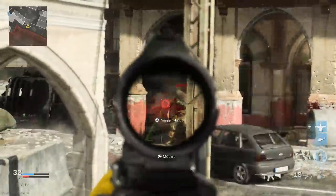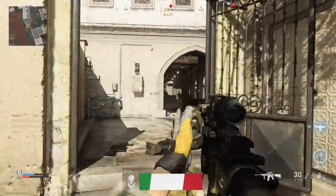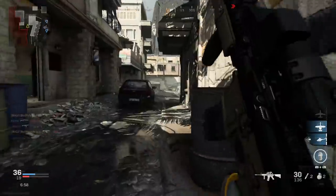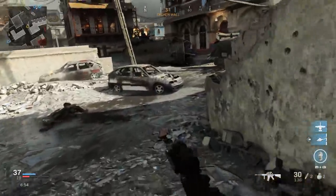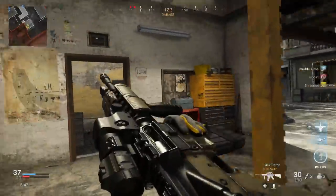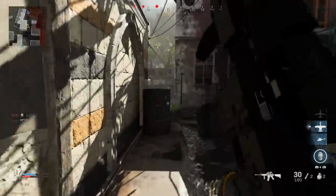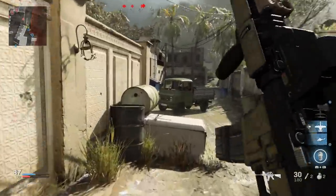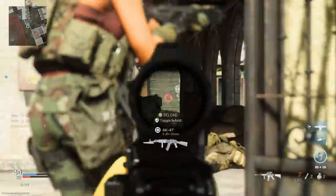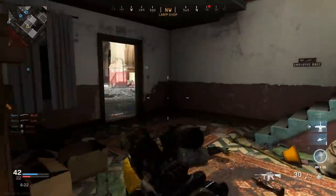I'm starting to use this in Warzone too and I really like it. It's your standard M4 with the cosmetic change of the Task Force blueprint — very high rate of fire, very low recoil, so you can keep shots on target and pepper your enemy with bullets since bullet spread is not very large. The A2 difference versus the A1 is that the A2 has a heavier cold hammer-forged barrel, making it a bit tougher and more reliable.